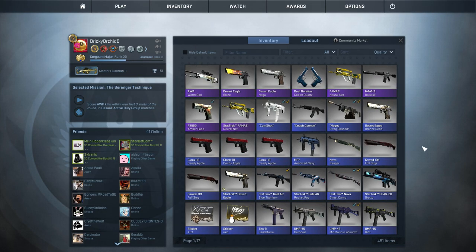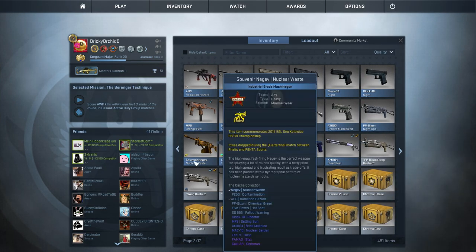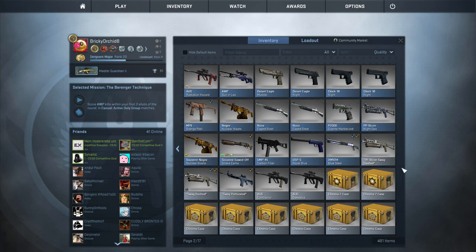The dualies have some pretty good-looking skins, but none of them are badass enough to be anything higher than a purple rank. Not like it matters, however, because the Dual Berettas Cobalt Quartz are the only ones worth anything if they are a souvenir, so yeah, just go buy that.